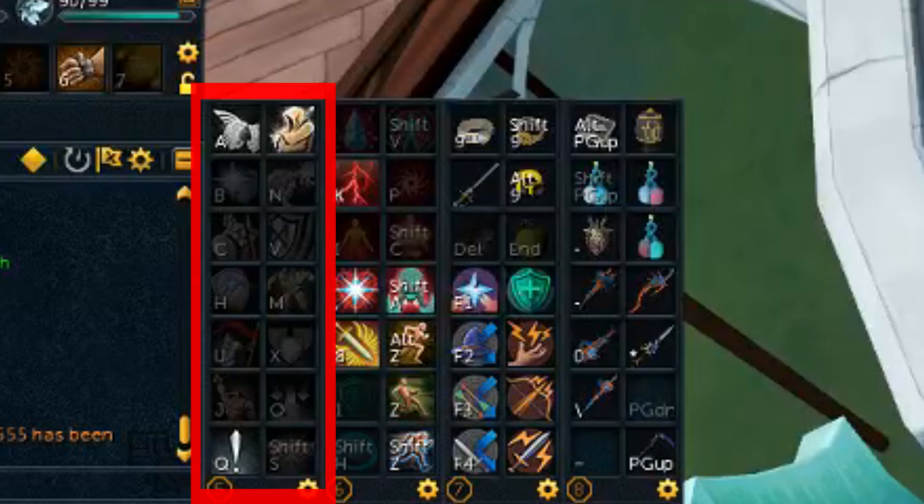This first bar illustrates that idea well and is very simple. This is just all of the defensive abilities together, collected on one bar.